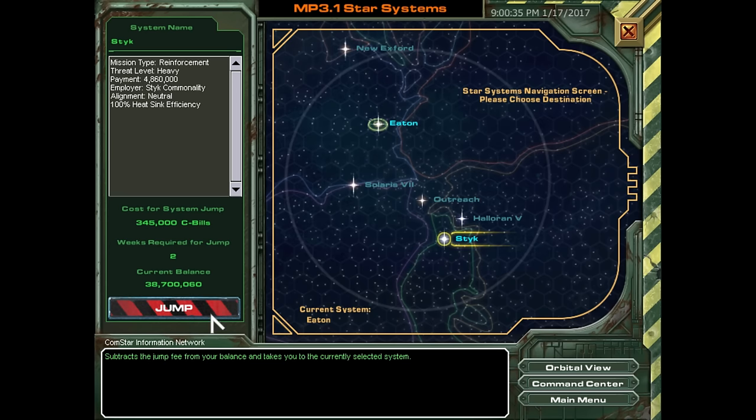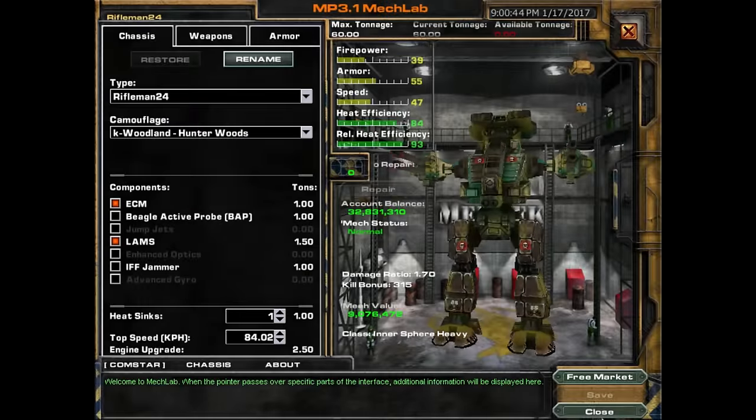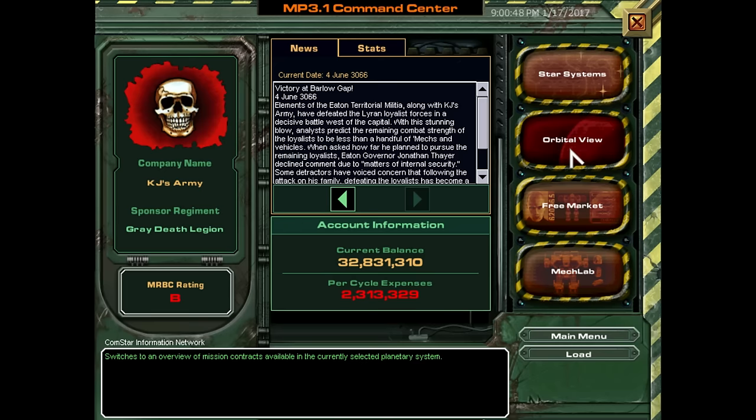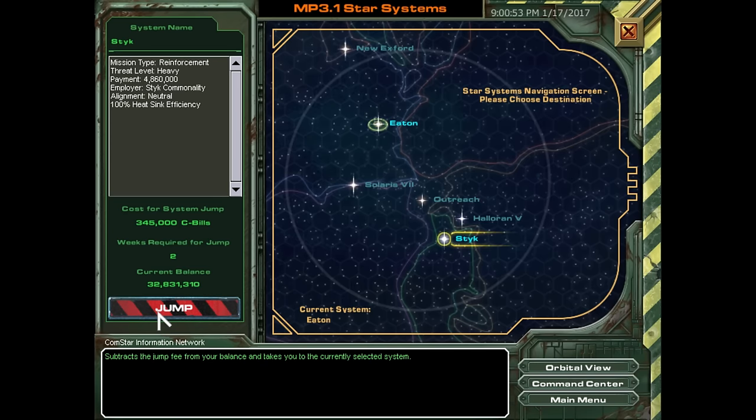We went to New Xford the other way last time we played. Let's go to Stick first. Before we jump, we're going to pop into the MechLab and set our mechs to repair, because it's going to take a little while to get there. By the time we arrive, everything will be repaired and we can sell them off. So off we jump.